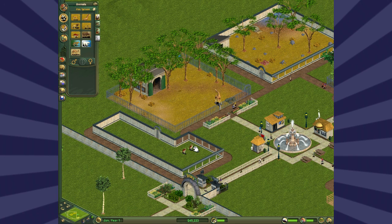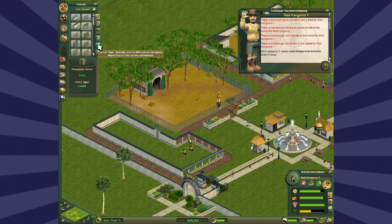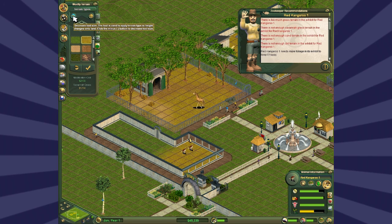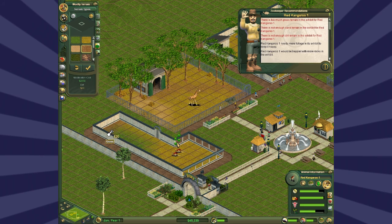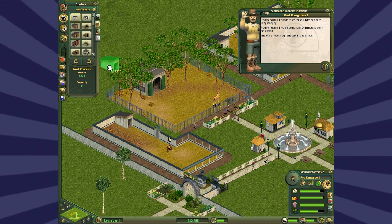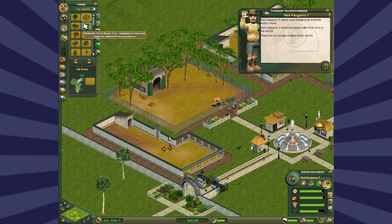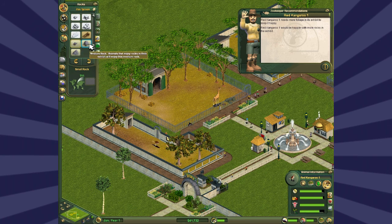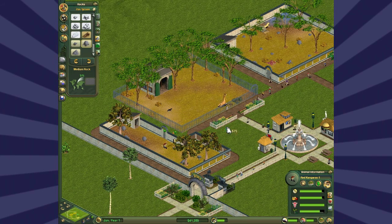Plunk down a couple of kangaroos in the field of grass. They like a lot of dirt for some reason. I don't know if Australia is particularly dirty - I have never been because there are far too many spiders. Kangaroos are vicious little things as well. I wouldn't want to meet up with a kangaroo. Too much sand. Put a shelter in - ugliest shelter, they can live with it. Now these are from Australia so we don't want plants from Africa - red gum trees, sure. Too many trees. Rocks, because every animal needs rocks. And that's kangaroos done.